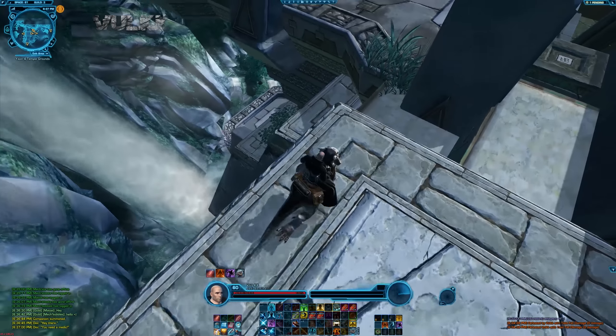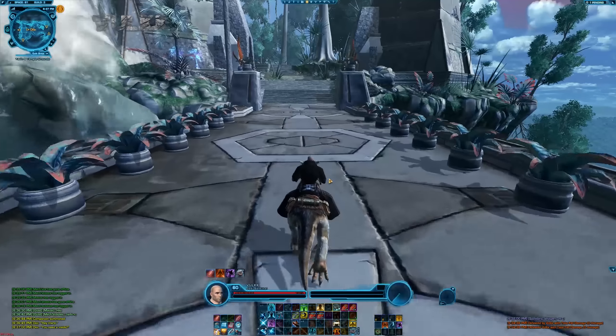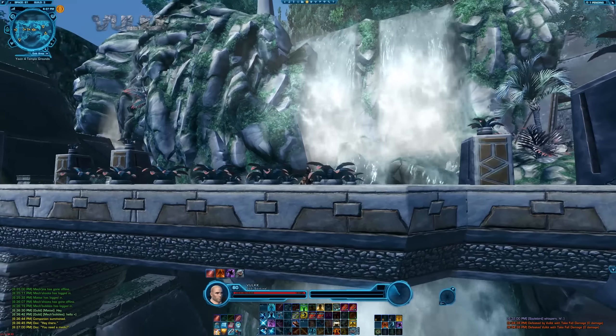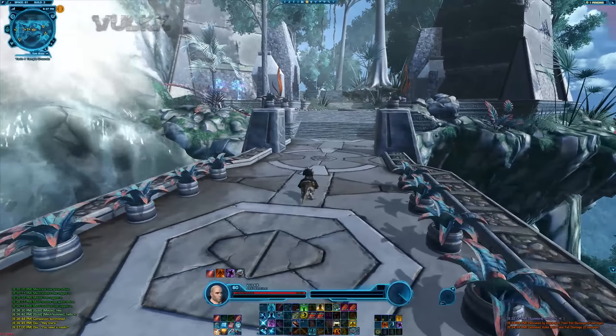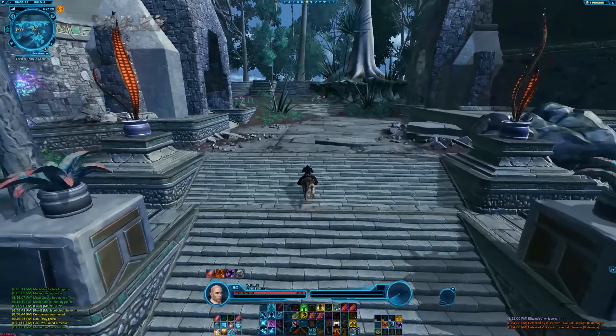You want to guess what happens if we jump down? I've already tried it. This is good quality video, Bioware — that's how you demonstrate something. Don't demo it with 1080p resolution at 1000 kilobits per second.